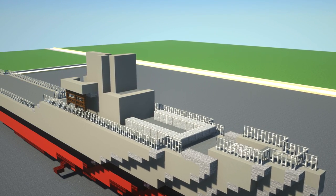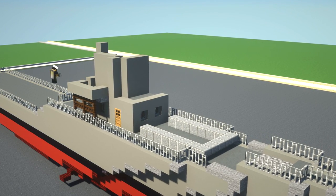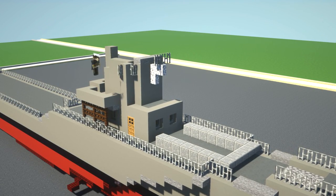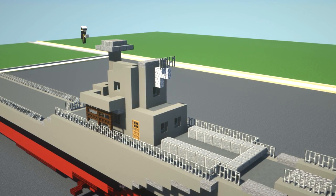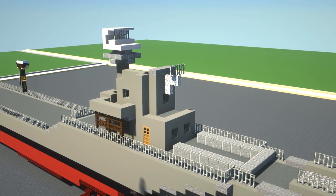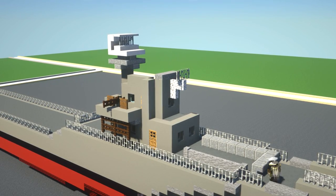Similar to the Flower Class Corvette, in this case I used some fences and fence gates on the side to have that connection from the bit that sticks out from the bridge to the other part of the bridge, supported on the side of the ship. I spent quite a lot of time trying to figure out the best way to do the antenna array — this kind of radar array — and I'm pretty happy with the design I came up with in the end. I think it looks pretty good.